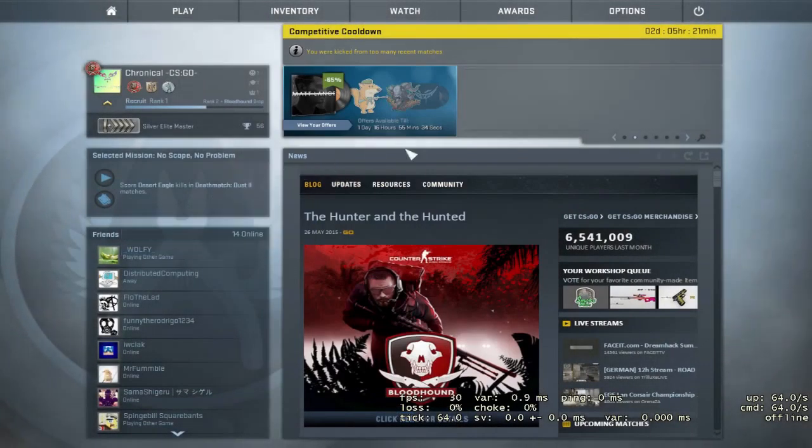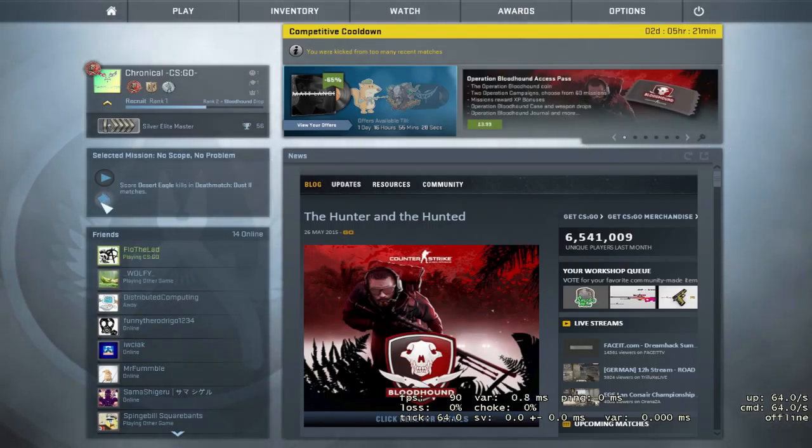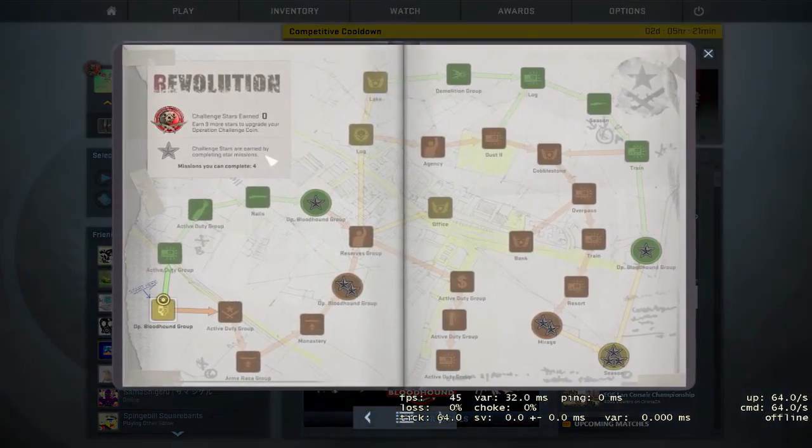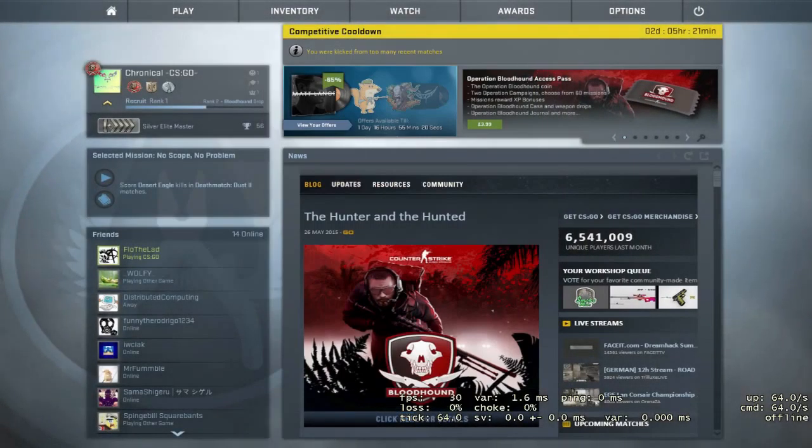Let me explain what the Pass is. Basically, an Access Pass is something that you purchase from Counter-Strike on the Steam store, and it allows you to complete campaign missions that are available online, like this.